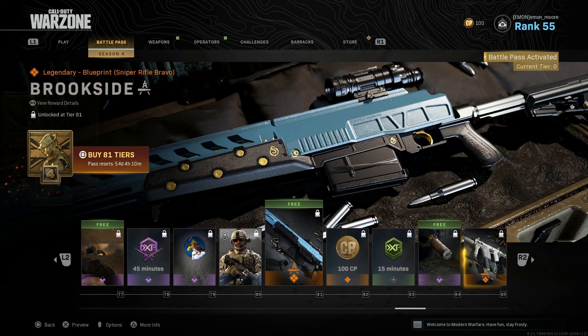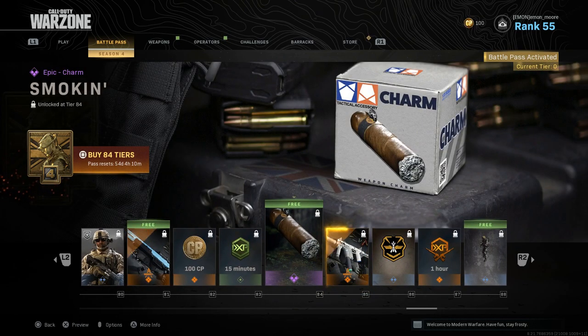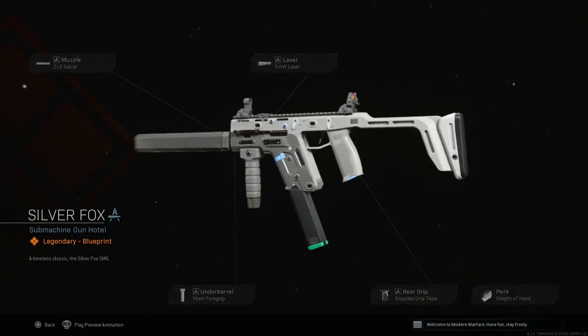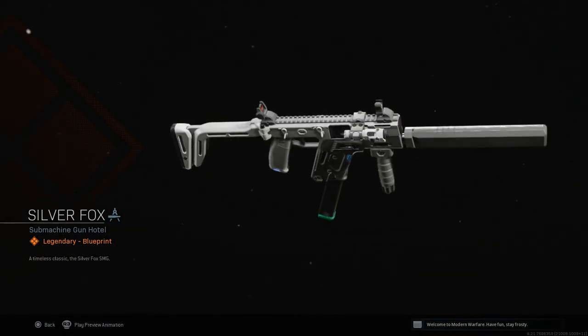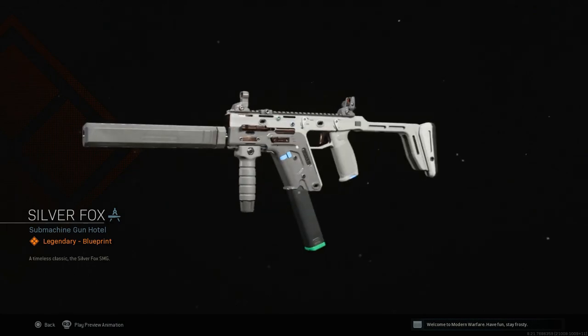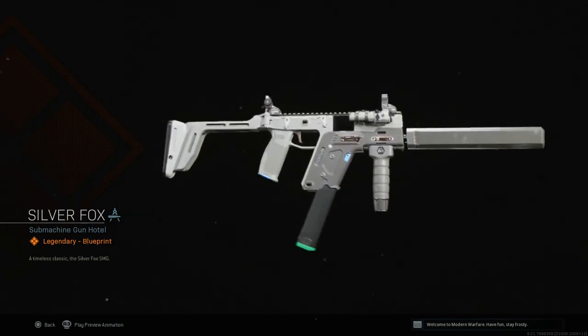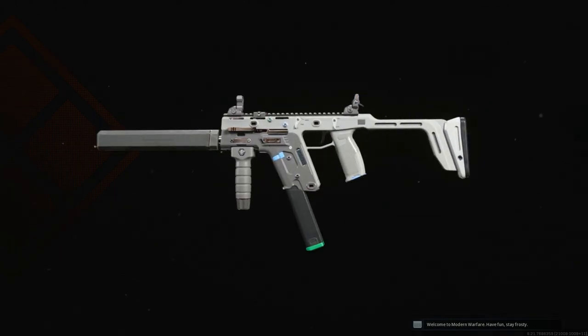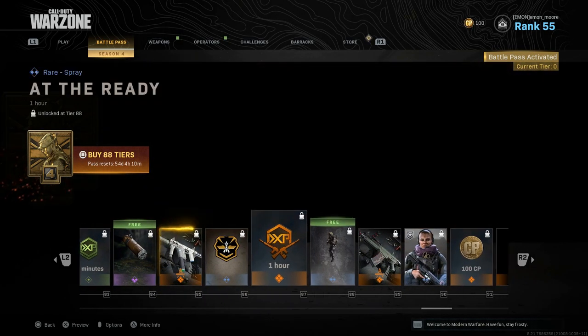New weapon charm — Silver Fox. This is for the Fennec, aka the Vector. That looks nice — it's simple but it's got enough character. I'm really looking forward to unlocking that gun, this is gonna be great.